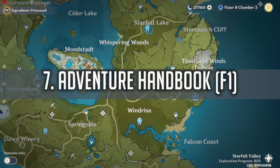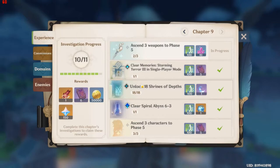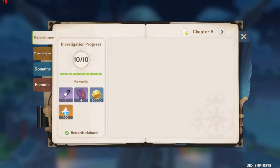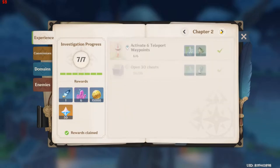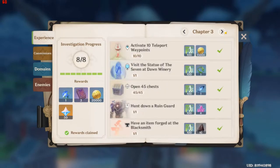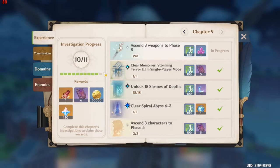Way 7 is the Adventure Handbook. If you are a PC user, press F1 to open the handbook. It has a bunch of chapters — I've reached chapter 9. Starting from chapter 1, if you finish every single progress and quest in the chapter, you will gain 50 Primal Gems. Chapter 2 gives another 50, Chapter 3 another 50, and so on. There are a lot of Primal Gems you can get from these small tasks.